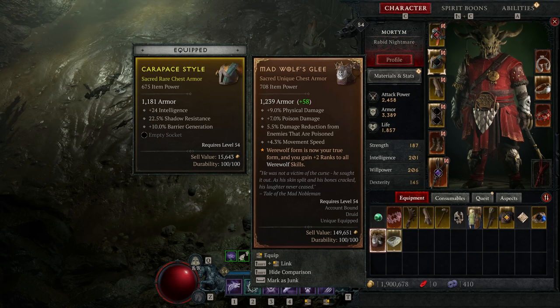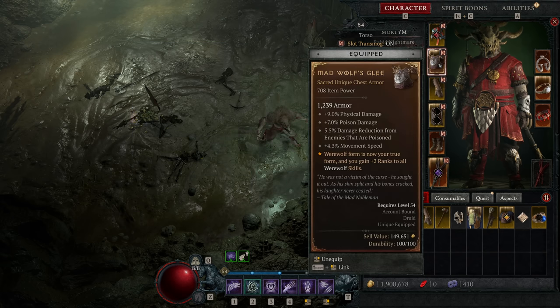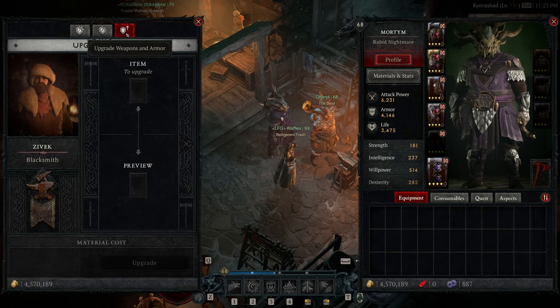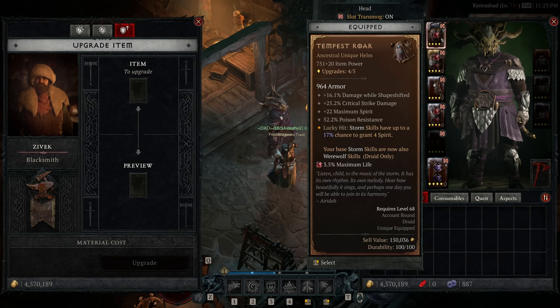The exception to that are uniques — items with set bonuses that are typically the best of the best at what they do. They tend to be very build-specific and will comprise most of your in-game gear hunt. While you can add sockets and upgrade a unique item, you cannot adjust its stats in any way — something to keep in mind.